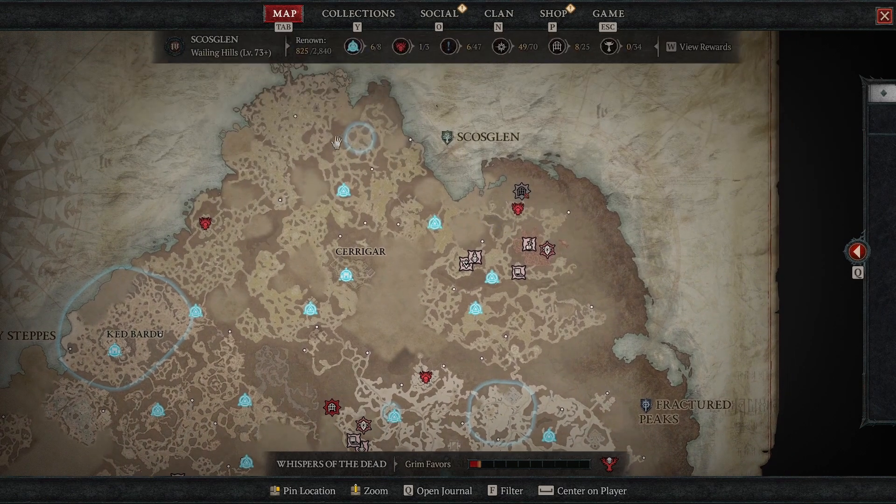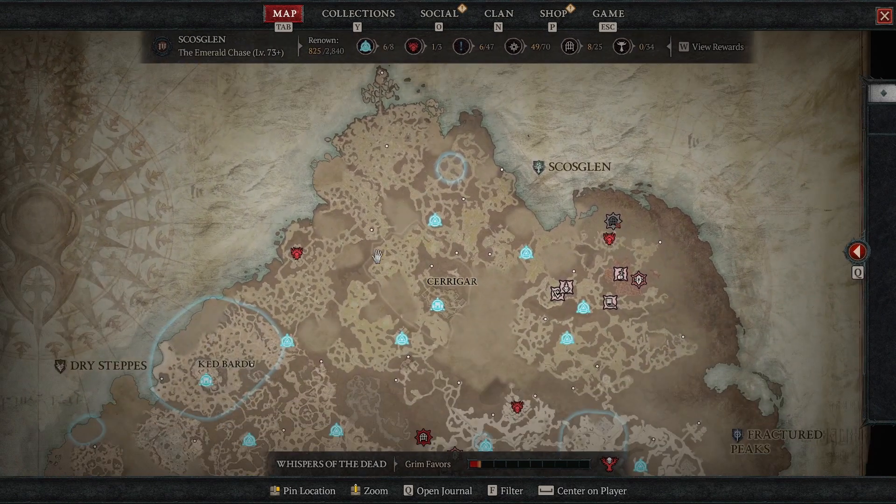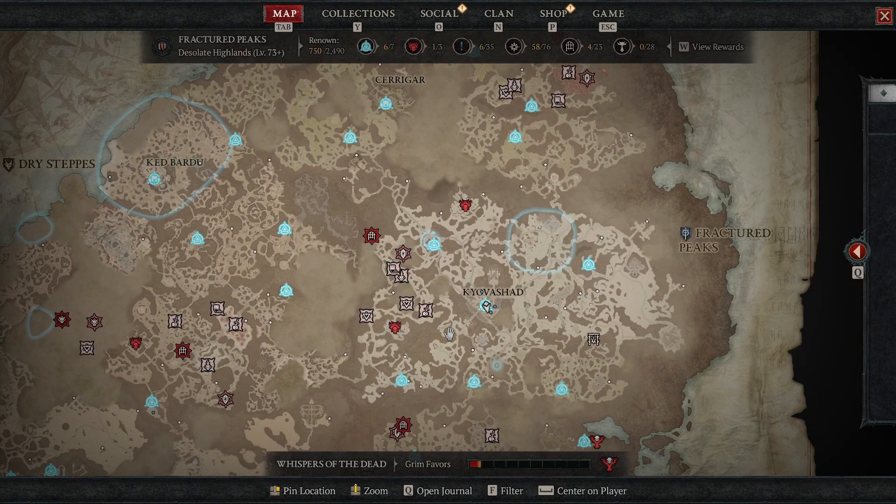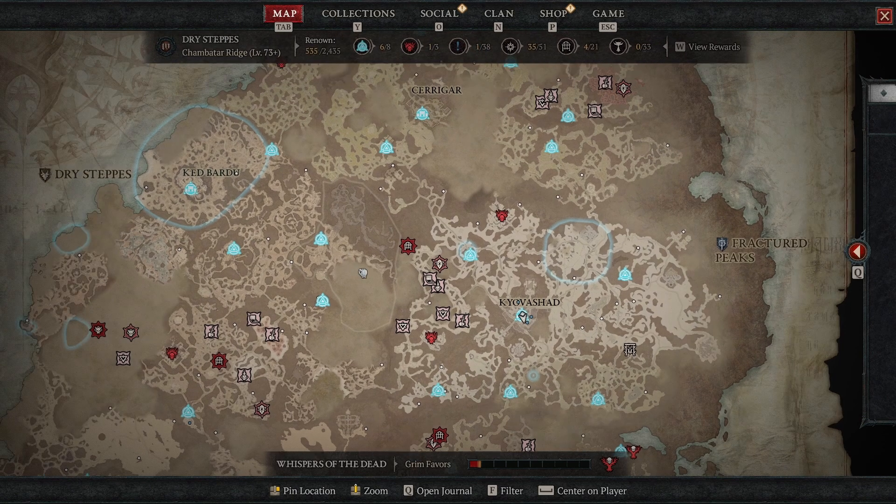They're just hidden all over the place in the various maps in the game, and finding them naturally is a total pain. It takes an obscene amount of time. There's 34 in this region, 34 over here, 28 down here, 33 over here — it's awful.